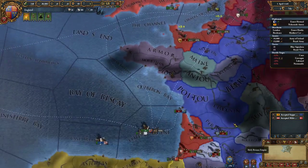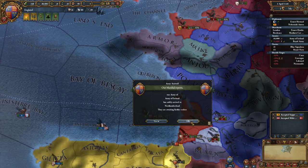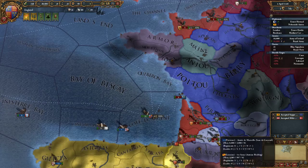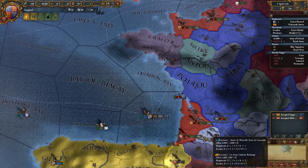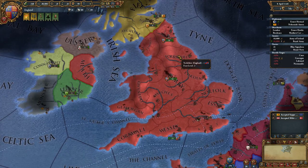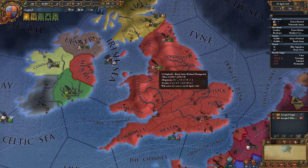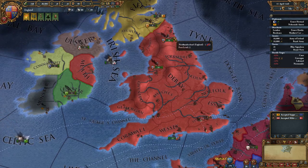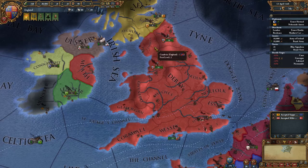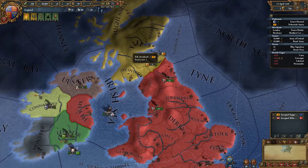Now what we do want to happen is the war with France to end as soon as possible. We're already starting to get a little bit of a negative war score because they are starting to siege some provinces. We're just starting to move our units through — some might get a little bit of attrition because some of these areas have lower supply limits, but we can manage that quite nicely.